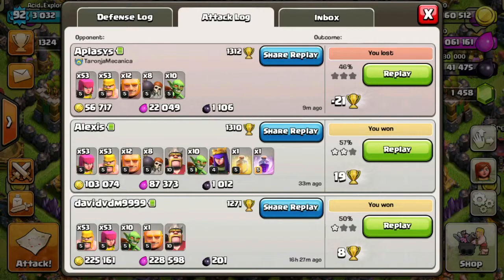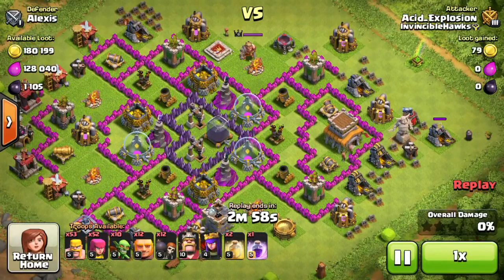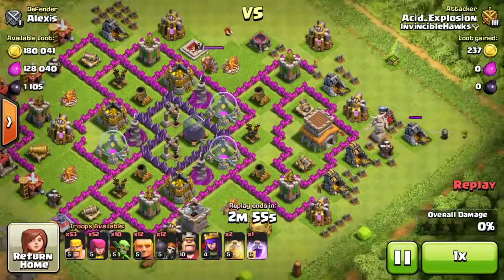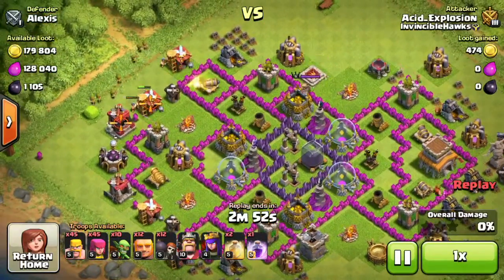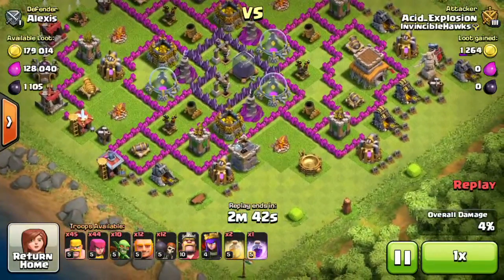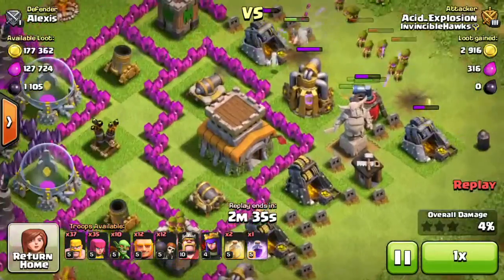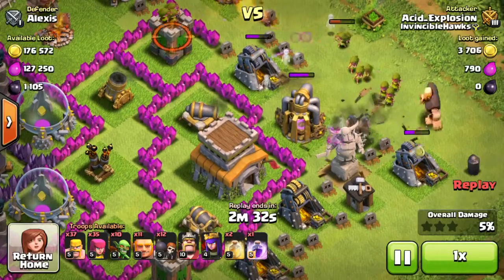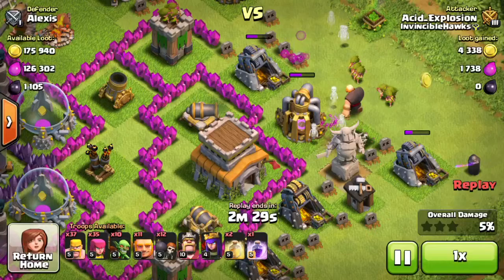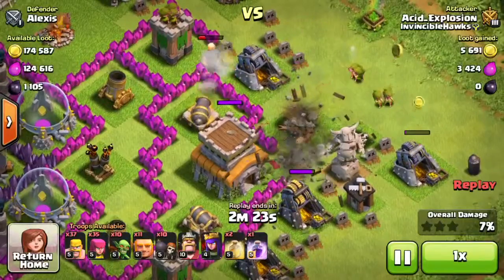Let's start with this first raid — it was a two-star, surprisingly. I did get the dark elixir but barely. These are the kinds of fails I was having last night when I didn't have the Archer Queen. In this raid, the Archer Queen actually saved the day. The giants did something a little stupid — I sent them in after busting open the compartment by the Town Hall, but they still went for the Archer Tower instead of the cannon right there.